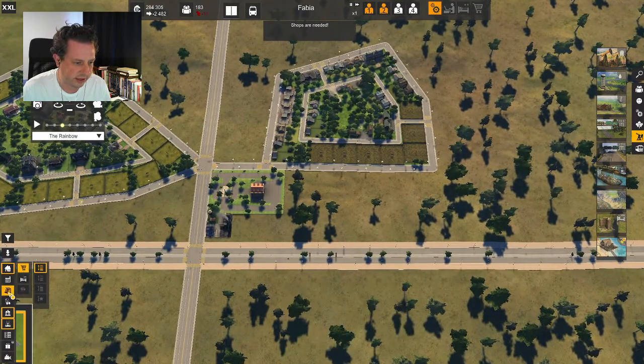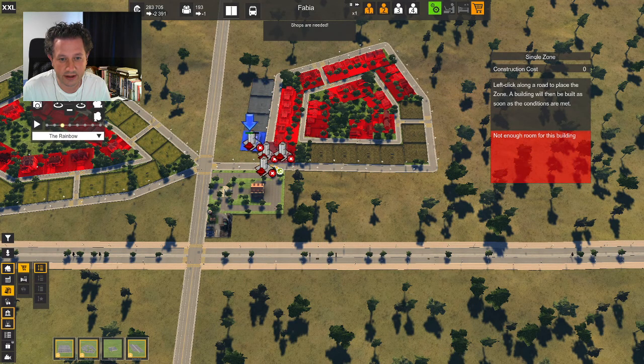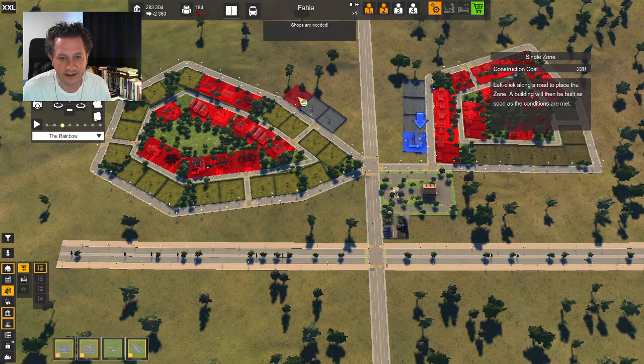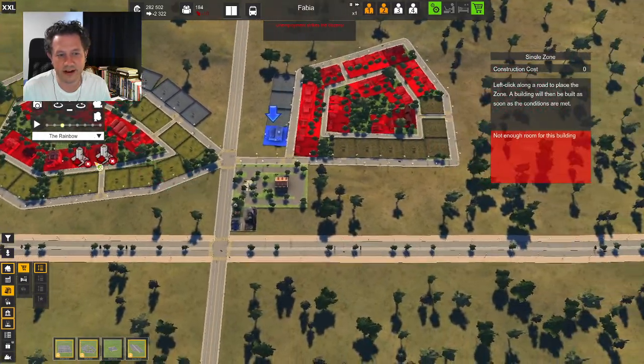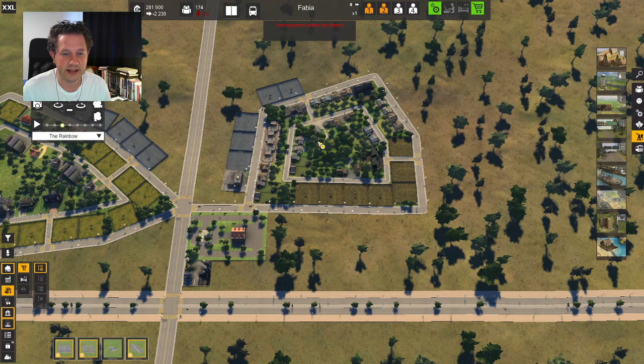Let's get some shops going — some shops up in here. Because we need that. Let's do a little strip mall right here. And of course we need to have their strip mall. Isn't this a little... I would think this is just a little bit cast system-y, you know? Alright — you skilled workers, you live over there. And you normal unskilled workers, you live in this neighborhood. I don't know about that, guys.